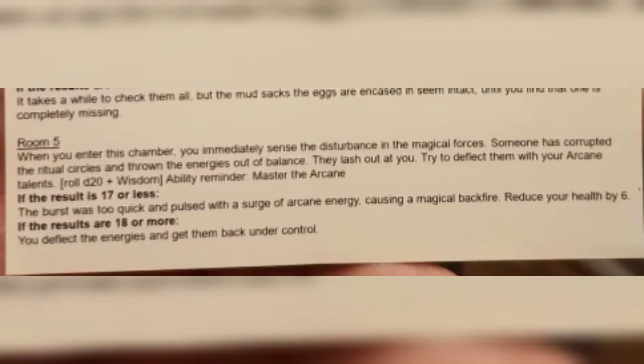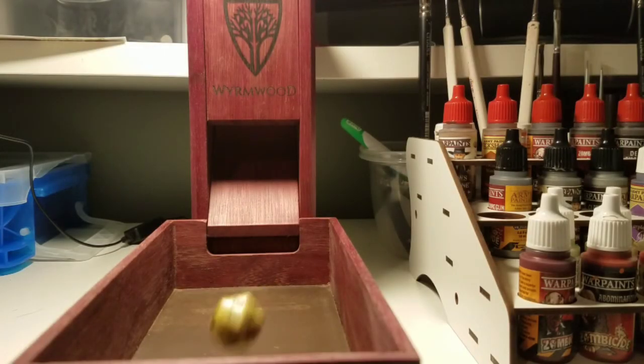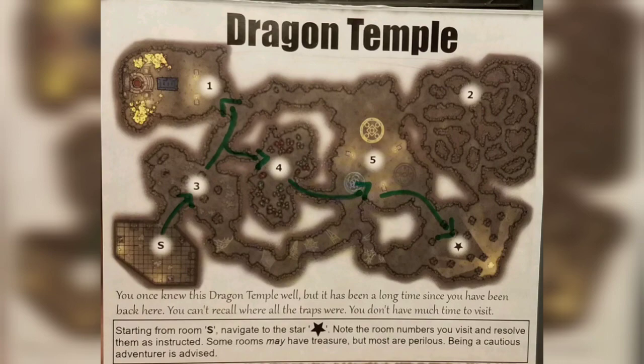Room five: when you enter this chamber, you immediately sense a disturbance in the magical forces. Someone has corrupted the ritual circles and thrown the energies out of balance — they lash out at you. Try to deflect them with your arcane talents. Roll d20 plus wisdom. We have the ability reminder for Master of the Arcane, adding five to arcane rolls. Wisdom is plus six, so we add plus six and plus five. We roll a 13, and room five says if the result is 18 or more you deflect the energies and get them back under control — so we don't quite make it. From room five we go to the star.